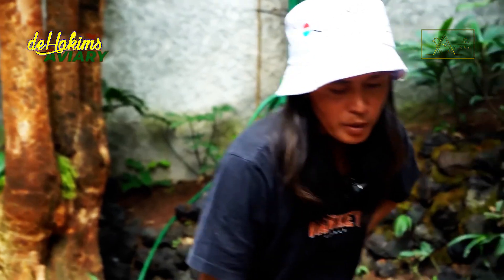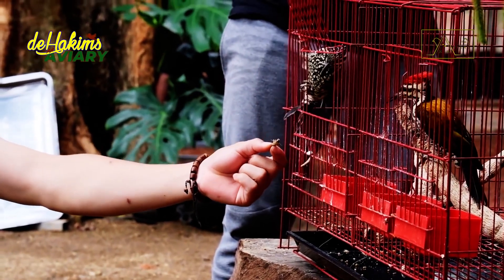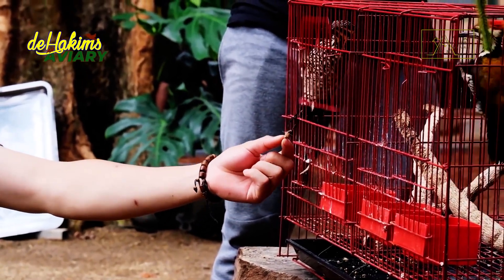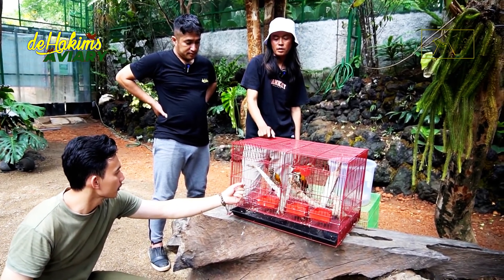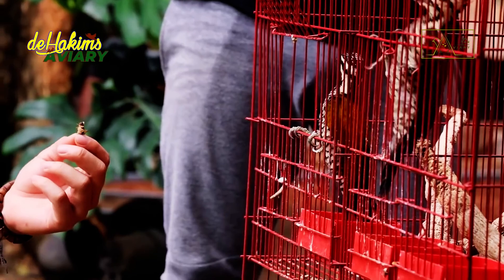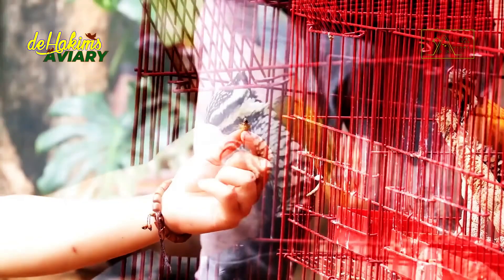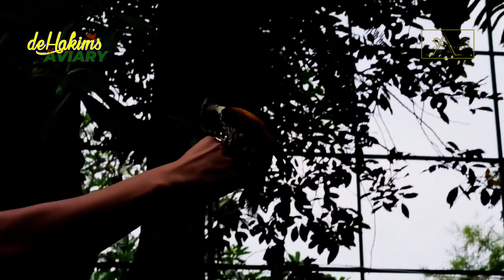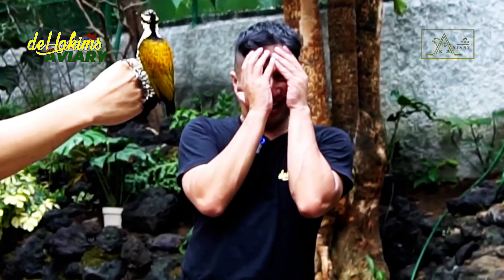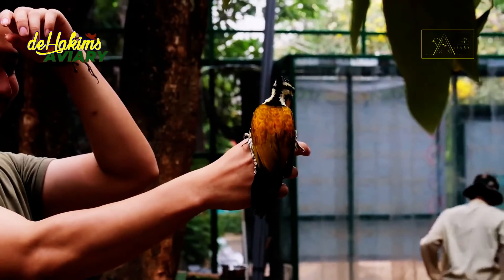Shall we release them? The female one first. The release of this bird is a little different than usual. After opening the cage door, Irfun and his team didn't let the birds fly away. These common flamebacks had been long cared for and trained by Kong Pio. They are already very docile to humans. But Irfun is still a little afraid of this woodpecker — and of course, there is a reason.